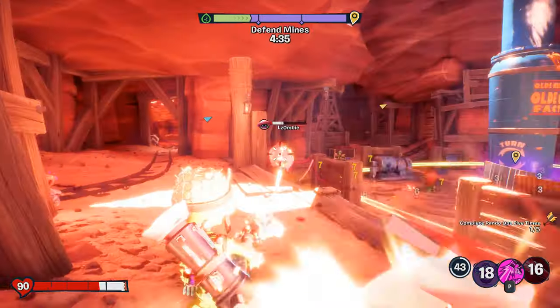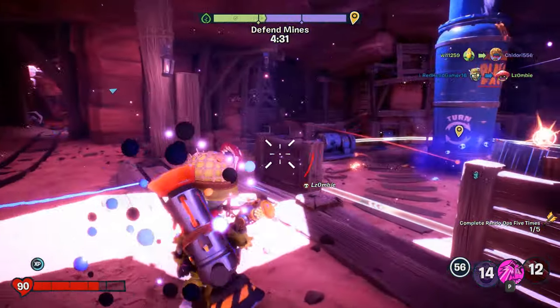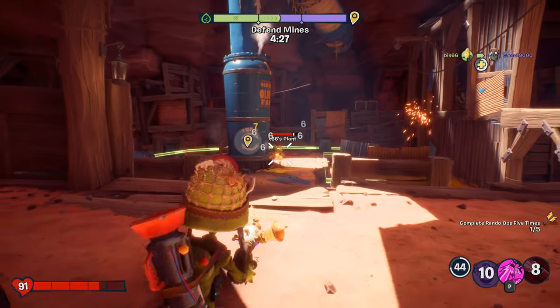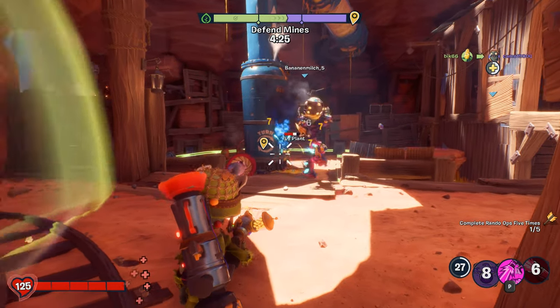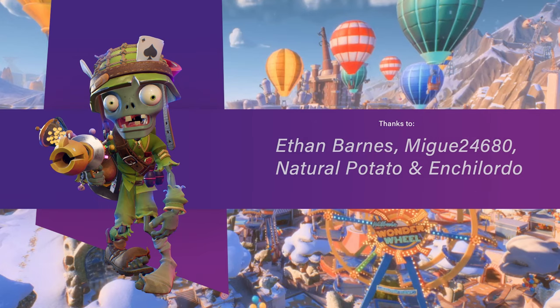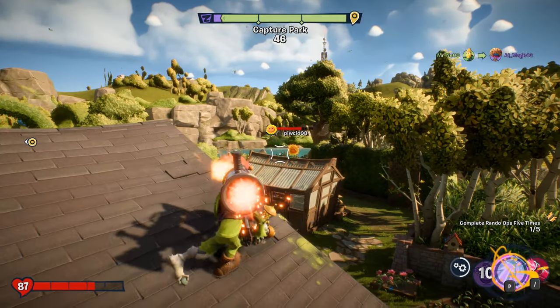In Battle for Neighborville, similar to Peashooter, Foot Soldier is your go-to standard assault class on the zombie side and is a character that can be very effective at close, medium, and long range, although close to medium range is probably optimum. Let's move on to tip number one.